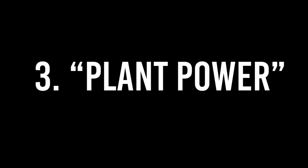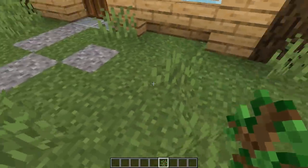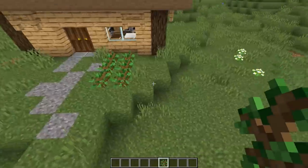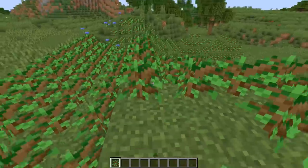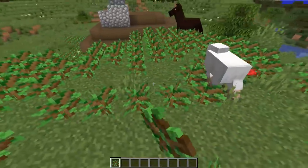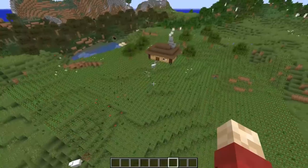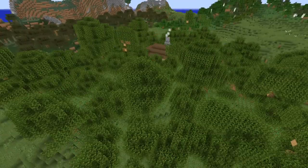Number three: plant power. Not every single one of these ways to mess with your friends ends in someone hitting the respawn button, but there are ways to mess with your friends in probably worse ways. And one of them is spamming saplings all around their house — really going to town with thousands and thousands of saplings.